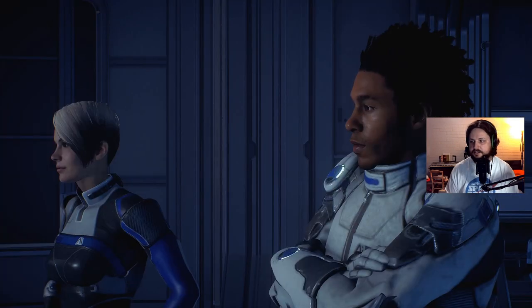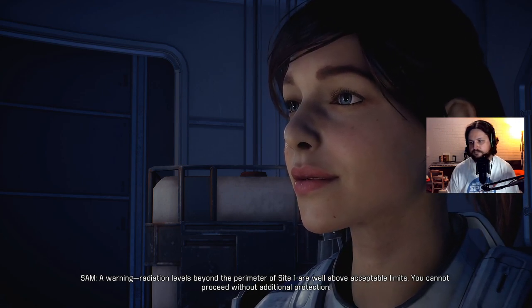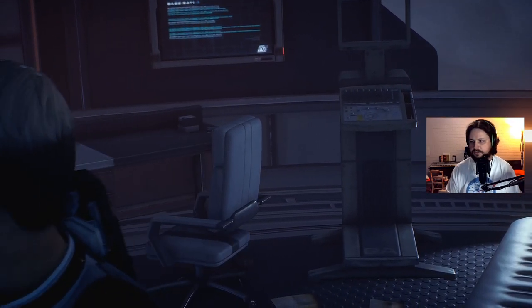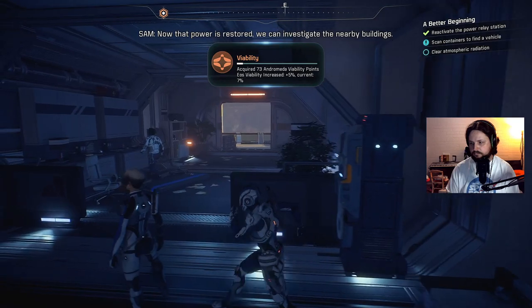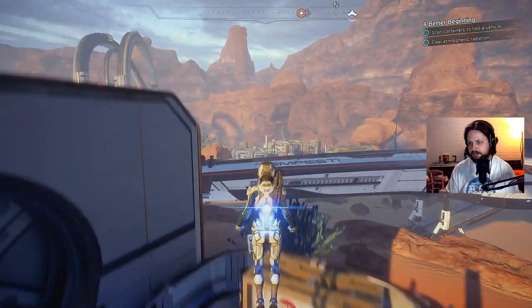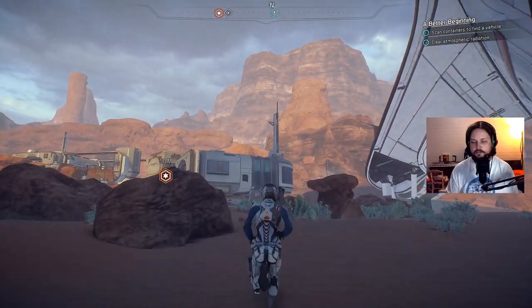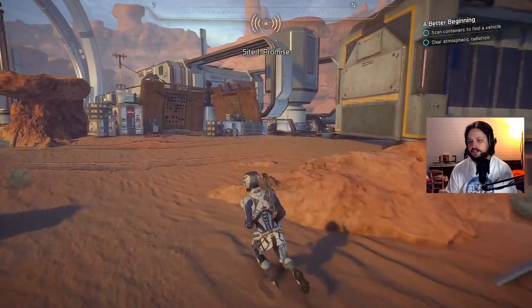The animation has definitely gotten a lot better since the beginning. There's a warning: radiation levels beyond the perimeter of site one are well above acceptable limits — you can't proceed without additional protection. Let's find that vehicle Clancy mentioned. Now that power is restored we can investigate the nearby buildings. I'm impressed with how it looks, though I think it could look substantially better — on PC it looks a lot better than this, since this is the Xbox One X code.